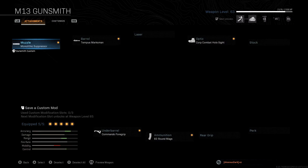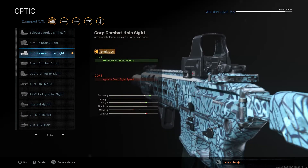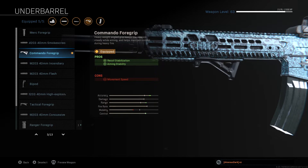With the Monolithic Suppressor we want to run the Tempus Marksman. The optic is pretty much up to you, but I quite like the Co-op Combat Halo Sight. Stick the Commando Foregrip on with that, along with the 60 Round mag, and you're all set to go.